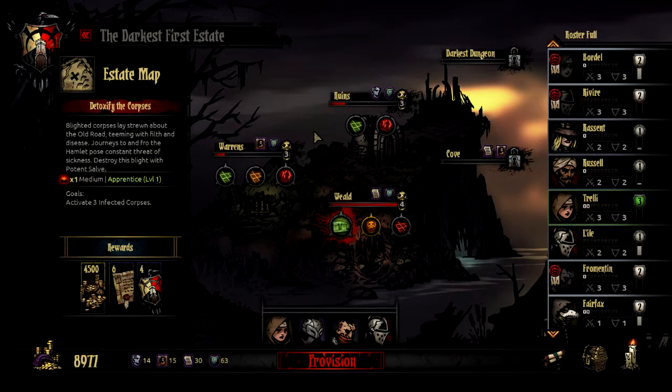Hello everyone, this is Zoltar and welcome to another episode of Darkest Dungeon. Today we're just going to dive back into the Weald, looking for that last little scrap of deeds that we need in order to finish upgrading the blacksmith. And maybe at that point we'll be able to turn to our higher level groups and start seriously going after the challenging dungeons toward the end of the game. But for now, we're just going to take this low level group into the Weald to activate three infected corpses.